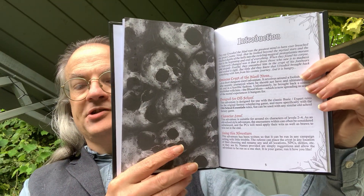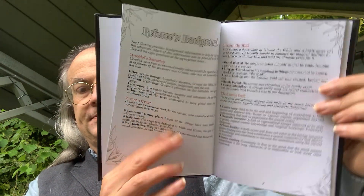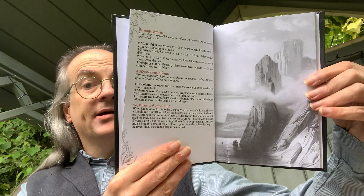The introduction sets everything up. We've got the referee's background — it's plain, simple, clearly laid out. It uses bullet points to get the points across fairly quickly and easily in eye-catching form. Artwork's decent so far.